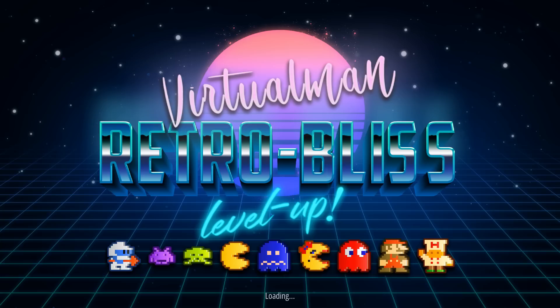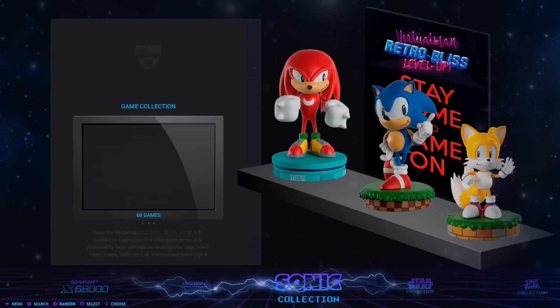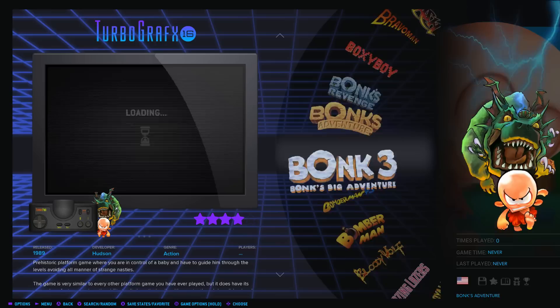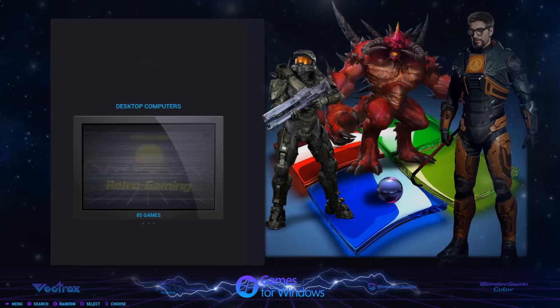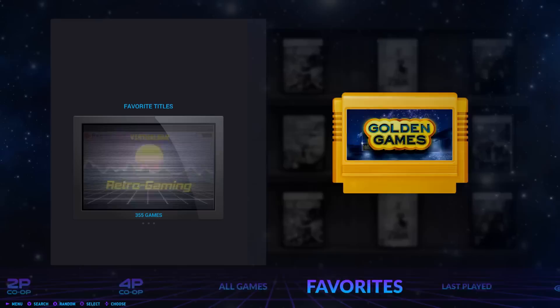Here's the Retro Bliss VMan theme. As I said, it's a build-your-own-adventure — there are ROM packs for every system, so you can make this anywhere from 128 gigabytes to eight terabytes depending on what systems you want. If you only want some Nintendo 64 games, you'd probably download the whole pack and delete what you don't want, then alter the game list. It's very comprehensive — there are even Windows games like Cuphead, Double Dragon, Pinball FX3. Cool animation on this one too.